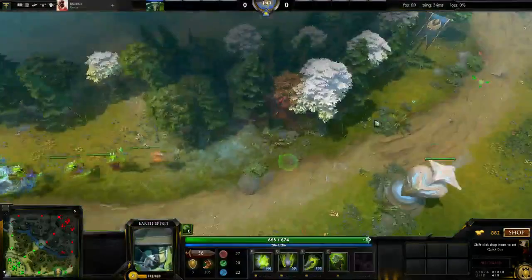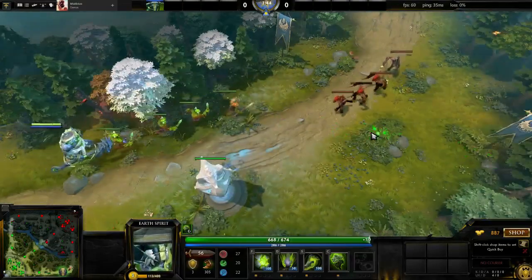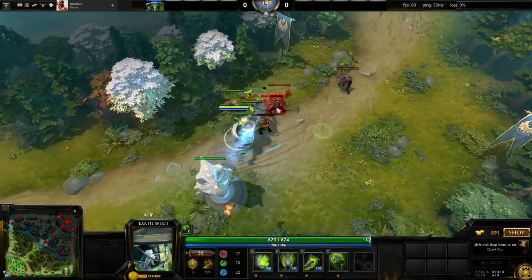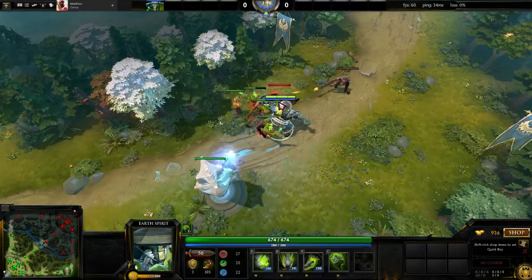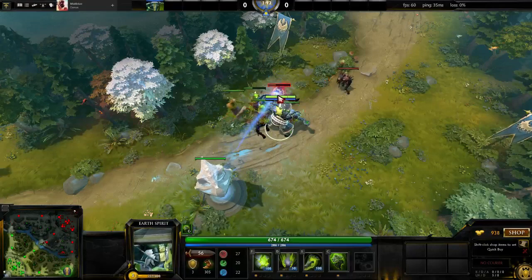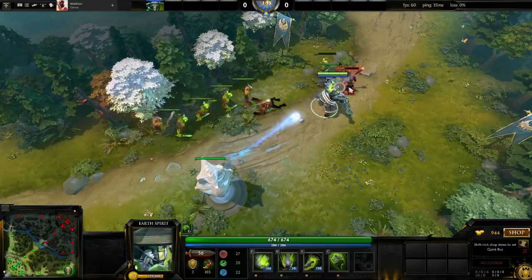The most general case is where your tower is attacking and so is your creep wave. Unfortunately, this situation is difficult to apply any rule to. Your best bet, given these situations, is to use your spells to last hit if you're going to miss it otherwise, or throw your auto attack the instant before the tower would take the last hit.